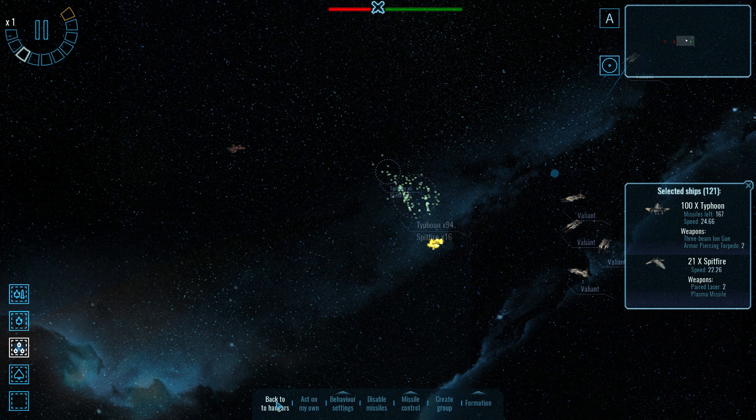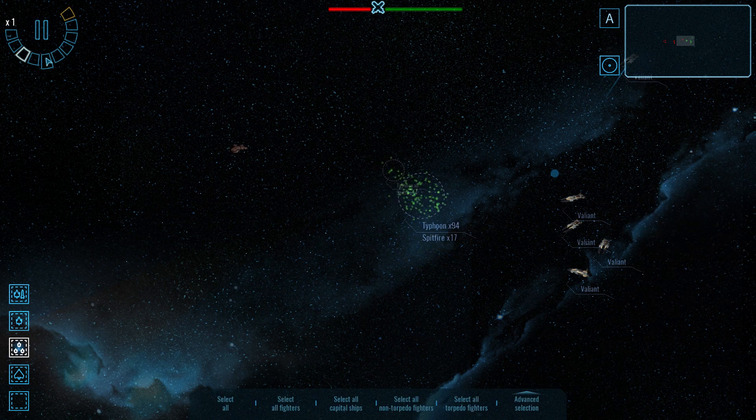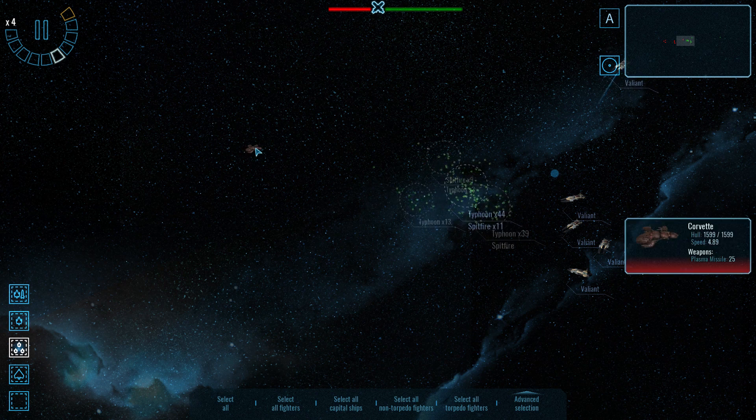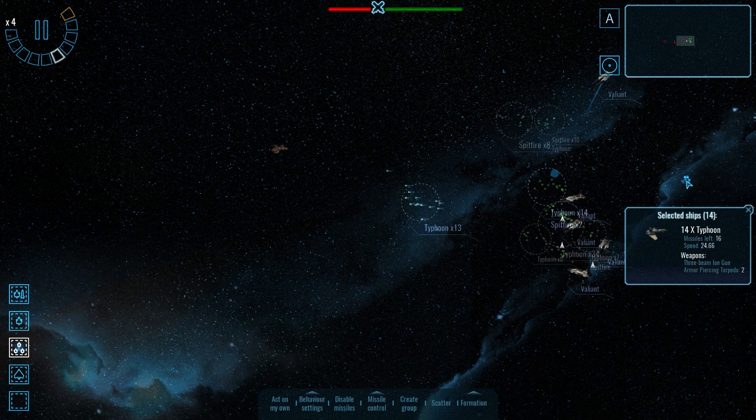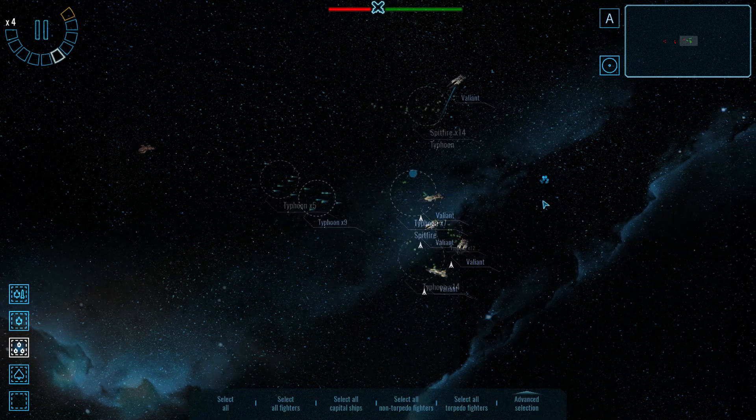Let's get back to the hangars for refitting and resupplying. This corvette is just armed with plasma missiles, so it will not be effective at all against our Valiant.